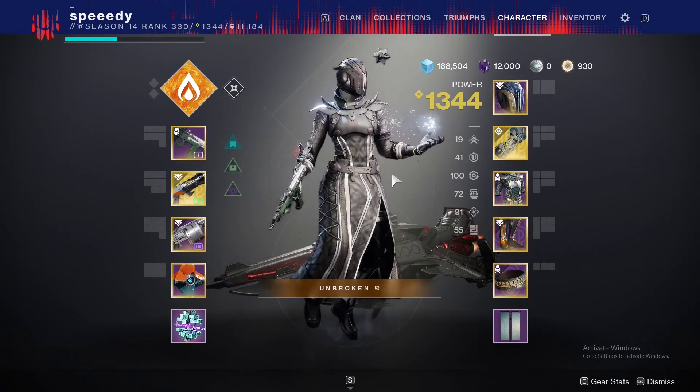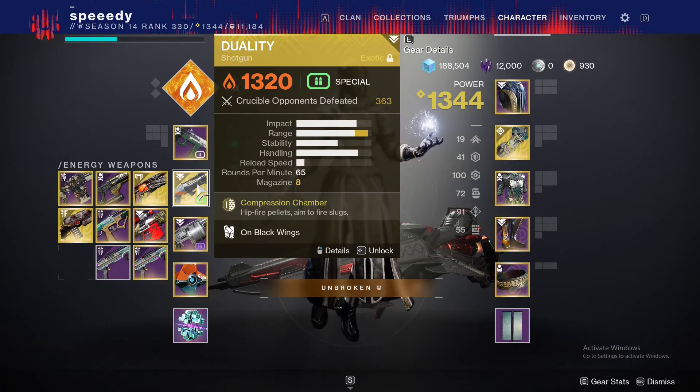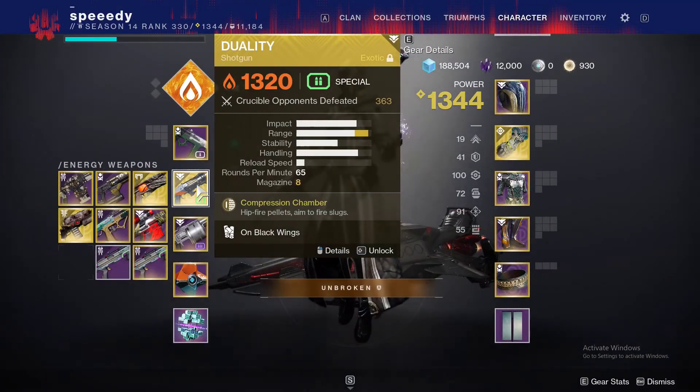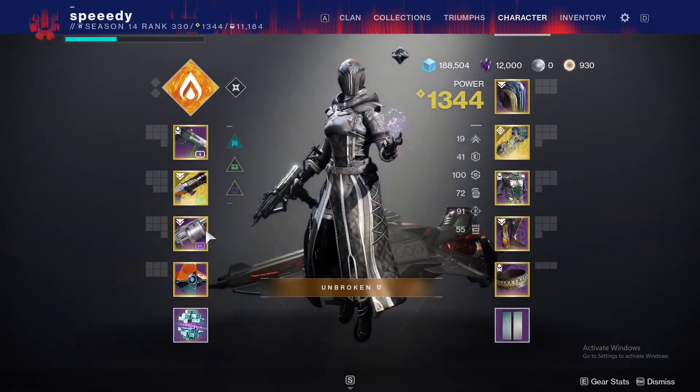Then we'll be using the Duality. The Duality basically has two modes where you can either fire a slug or a pellet. The slug obviously has a lot more range and it one-shots on headshots, and the pellet is like a normal shotgun. We'll be using Ophidian Aspects just to get that extra boost to handling — even though the handling is already really high, we can make it feel like Quick Draw.